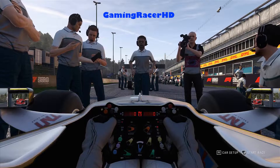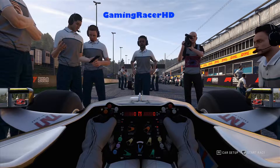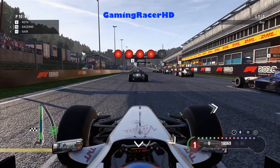Remember to brake early for turn one as the pack's going to bunch up - there's plenty of runoff if things get too close. Let's do this! Our first race in F1 2018 in the Brawn GP car around Spa.